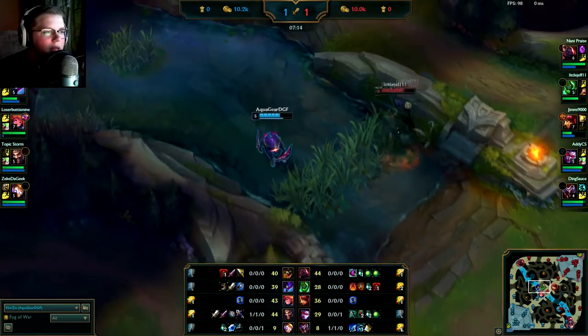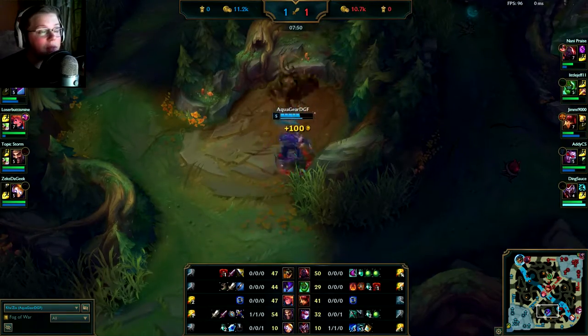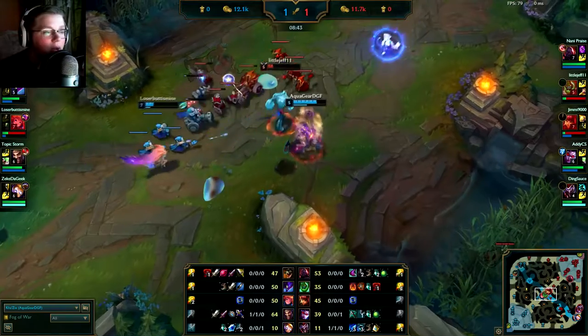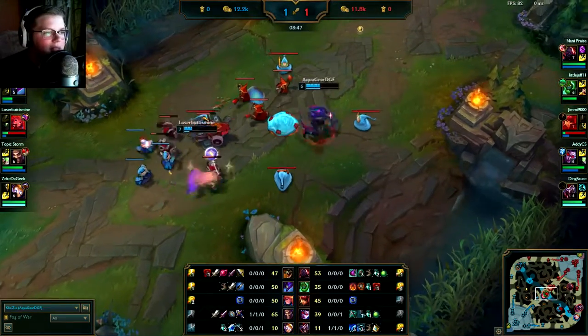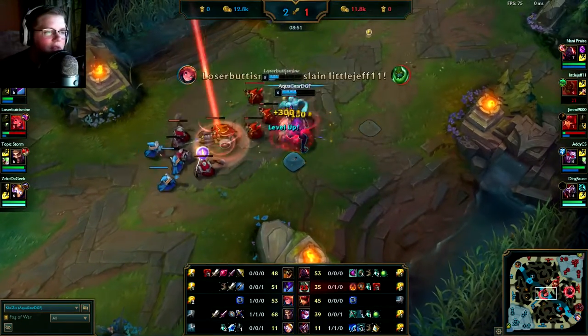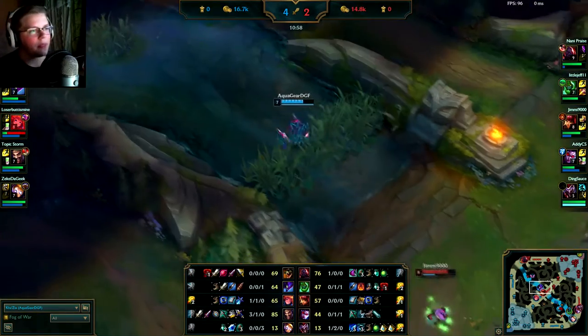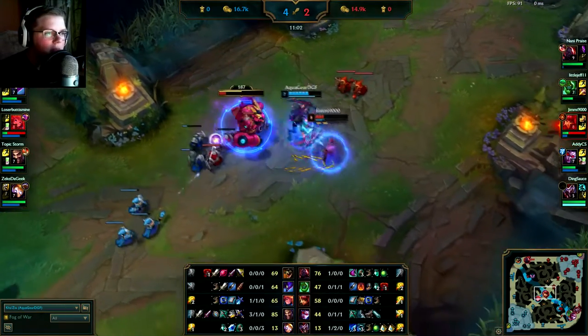The really annoying part about this game is this Shaco. I hate Shaco. He used to be an instaban, but then I stopped instabanning him when I figured out he wasn't very good. And this Zac — part of the reason I do well in this game is basically because this Zac just feeds. He kind of just jumps in and dies. And this Annie is fairly unaware for a mid laner.